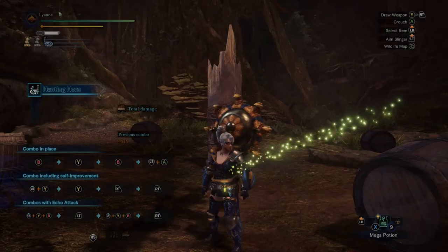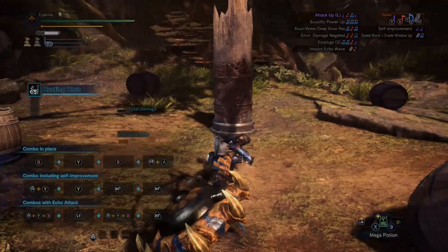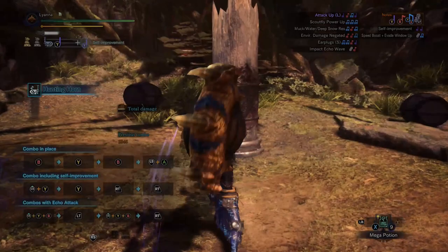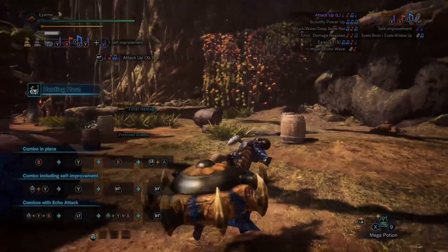The biggest combo — if you draw your weapon you'll see that you have your melodies. The main one that's even highlighted for you is Attack Up L, which is so important for this build and what's going to help your team out the most. It's just Y and B, Y and B at the same time, and then Y again — which might be different if you're on PlayStation or PC.